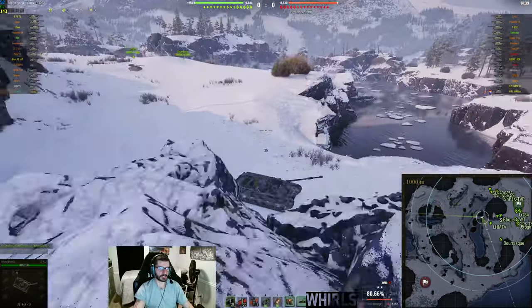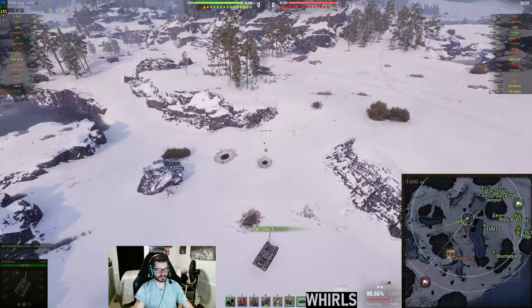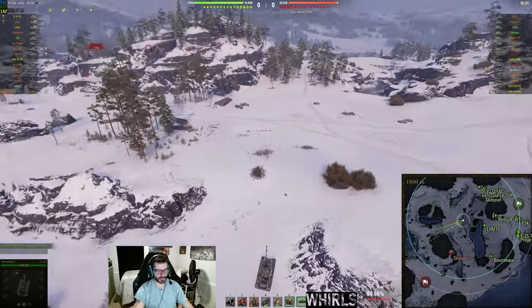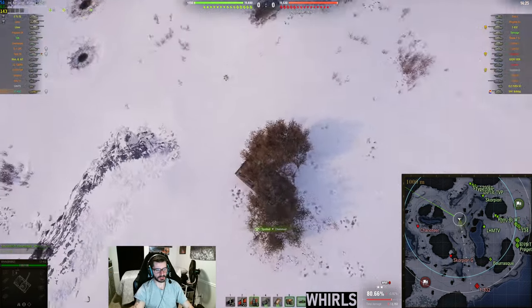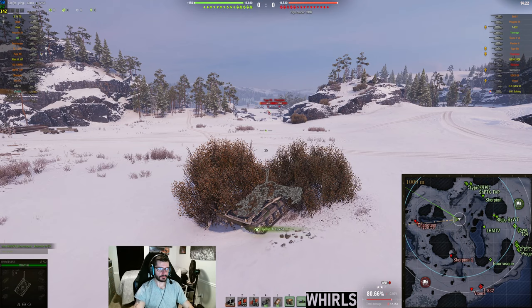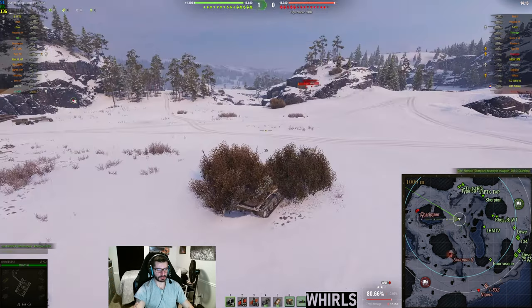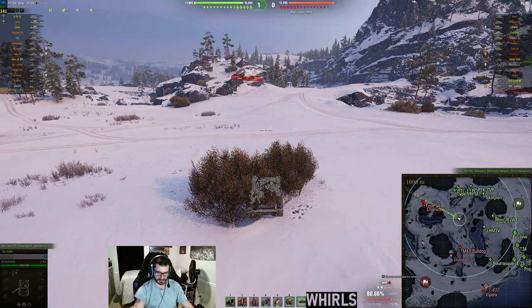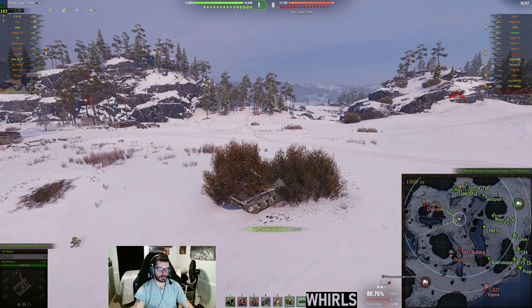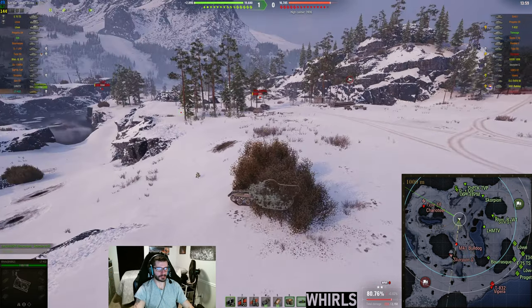We're starting on the east spawn. I would usually suggest coming to this bush, however I had a feeling LHMTV was going here, so I decided to come up to this bush right here instead. From here, if you get here fast enough, you spot check carefully, making sure you're not lit from someone else. I spotted the charioteer and the type 59, but the shots were not too clear so I figured I'd stay passive for the moment.